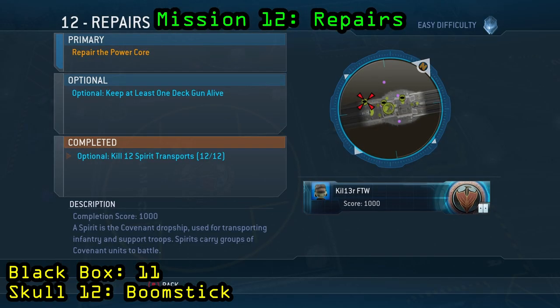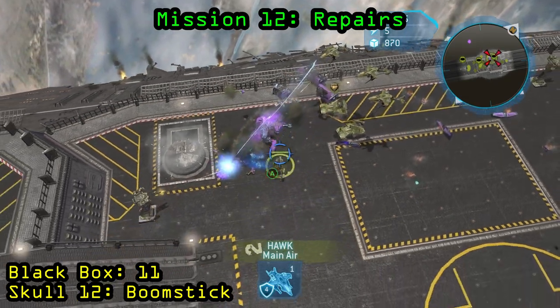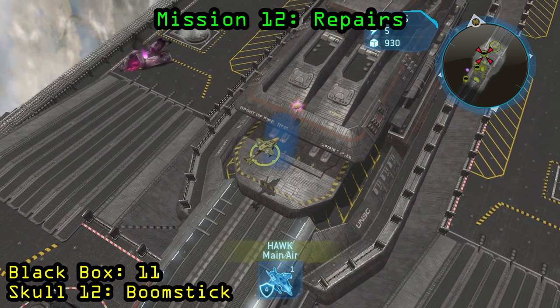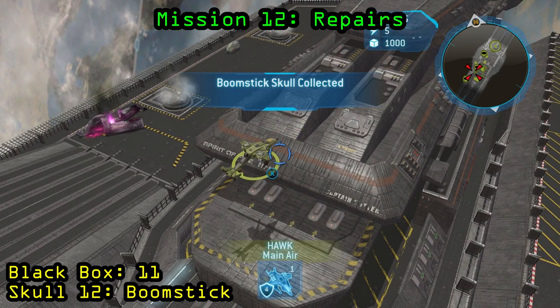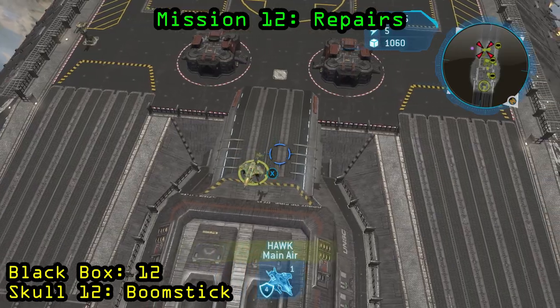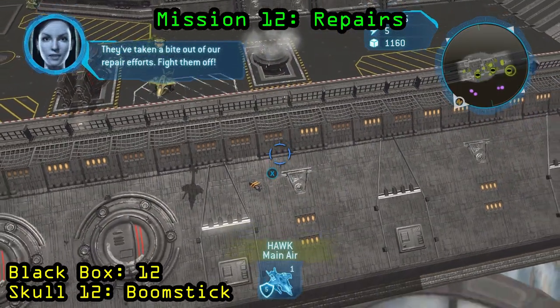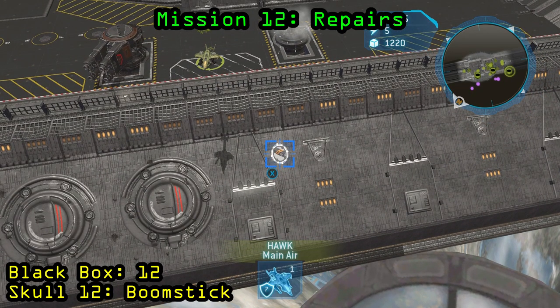Now we are on Mission 12, Repairs. For this one you need to kill 12 spirit transports — that's the dropships — so just build some hawks and wolverines and you'll kill 12. Once you've killed all 12, the skull is going to spawn in the northeastern part of the map — basically almost the same location as before — but this time the skull is on top of the control center on the ship, and that is the Boomstick Skull. The black box is going to be in the western most part of the map on the side of the ship, same as the previous mission. You need an air unit — just take your hawk or whatever you have and go ahead and pick up that black box.